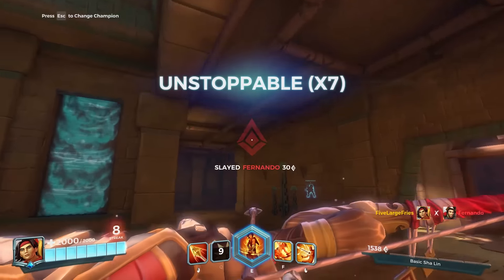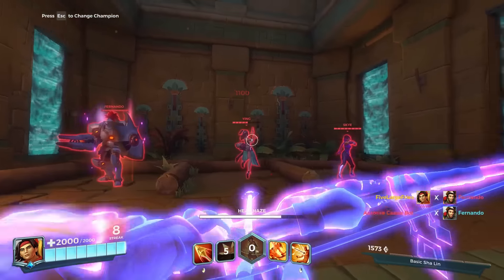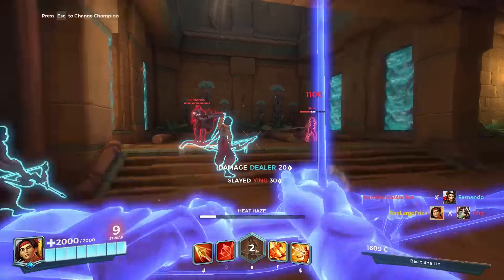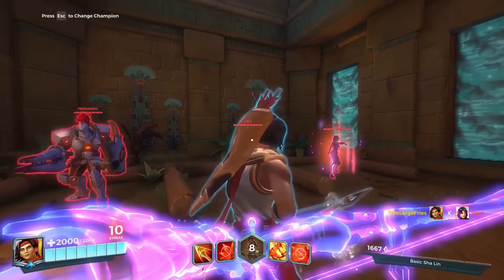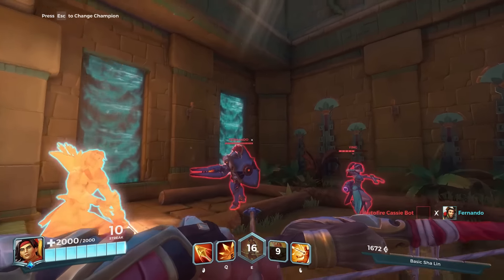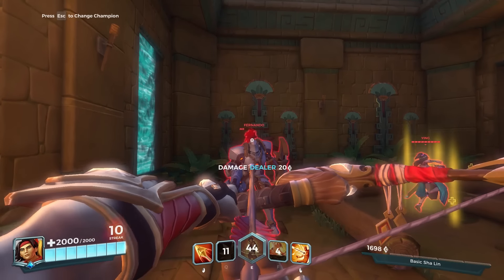His ultimate has him enter stealth for eight seconds. You can fire your arrows while in stealth and it will not make you visible while shooting, which is just ridiculous. A clone does spawn when you shoot, but that still doesn't help the enemy track you down, so you're able to absolutely annihilate people.